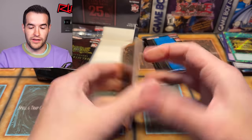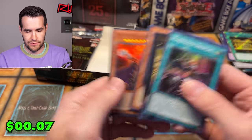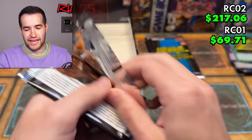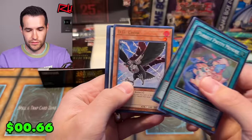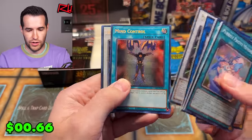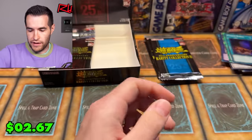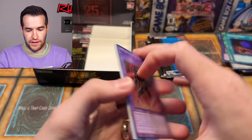Rarity Collection 1 — can you give us something big? I think we've pulled two QCRs out here and you only get three. I forgot to count the ratios when I did yesterday's video. We have Pearly, Crossout, TG Hyper Librarian, the Punisher Mind and Foolish Burial. Down to about three packs left each. It is getting really close to the end.